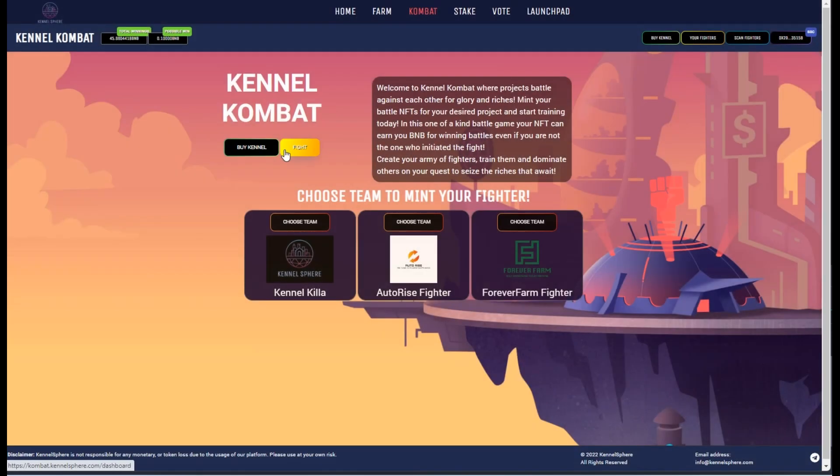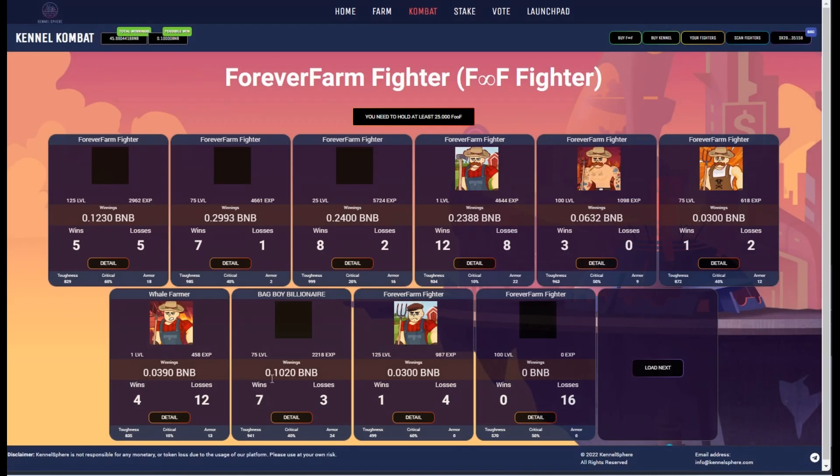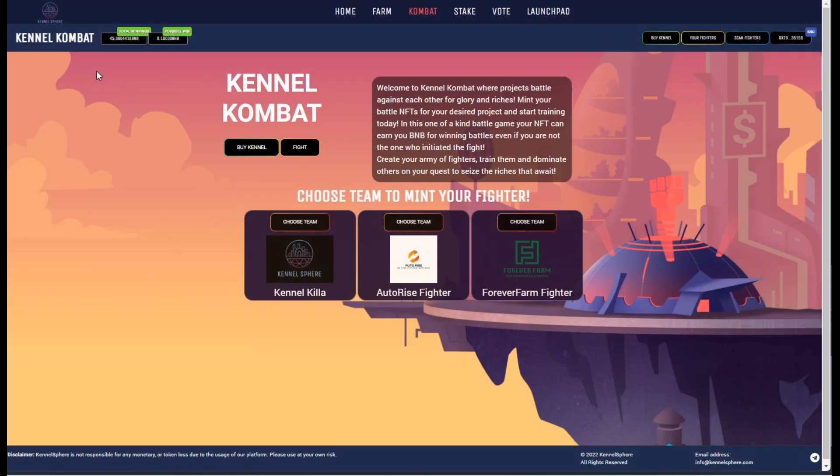I want you guys to come over here and check it out for yourself. You can see the Kennel Killer, the Auto Rise, and the Forever Farm NFTs. If you like a specific NFT, check them all out. Get yourselves minted, get your fighters recruited. And if you know any BSC projects that might want to get added to this game, please send them over in our Telegram. We're always available and willing to answer any questions. We're trying to help change this entire space by giving more utility, more community rewards, and showing that you can do this thing the right way long-term. So I hope you guys enjoyed this — there's going to be much more in my following episodes. This has been episode one. Stay tuned for episode two.